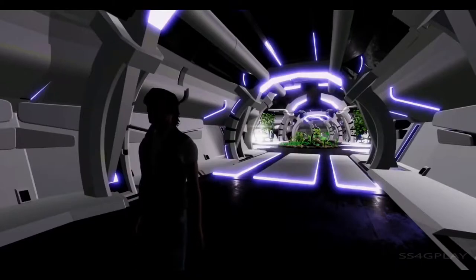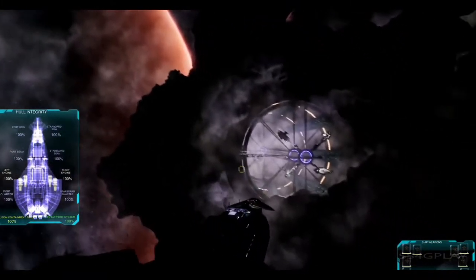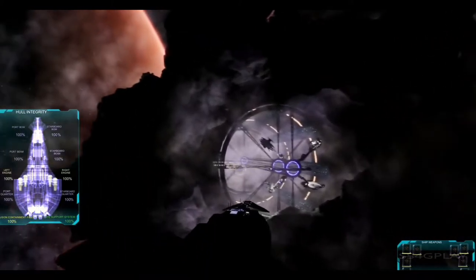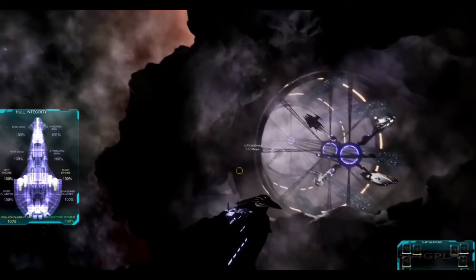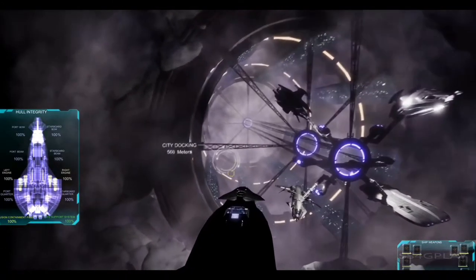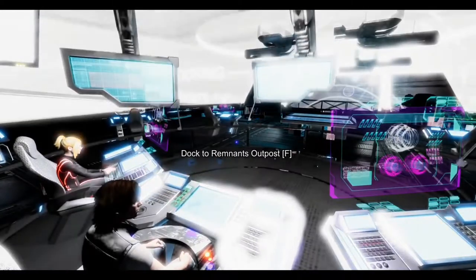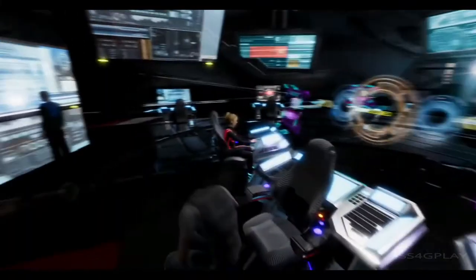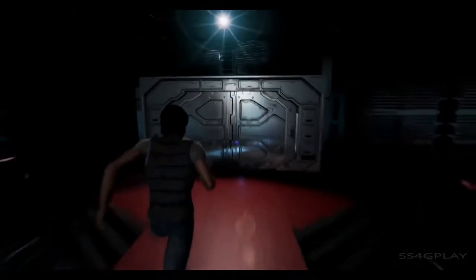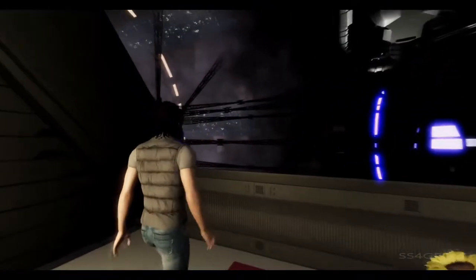Hi, welcome to another Interstellar Prime update video. Today we're going to be covering the Remnant City. After traveling from one orbit to another, one of the destinations you can go to in the game is the Remnant City. From a gameplay perspective, the Remnant City serves as a kind of transition between space gameplay and planetary gameplay - which is like how you'd play in Fallout, walking around in a first-person RPG mode doing missions, with no flying spacecraft, but there will still be an RTS mode in planetary missions.